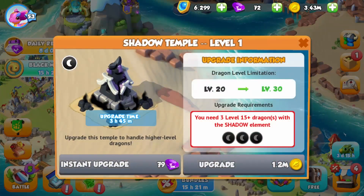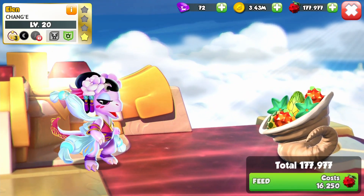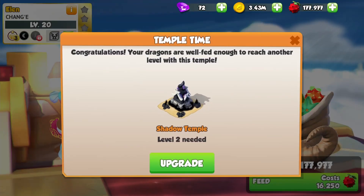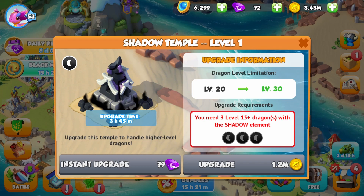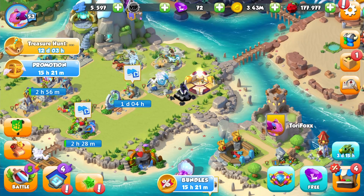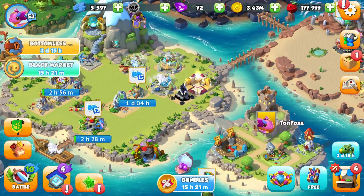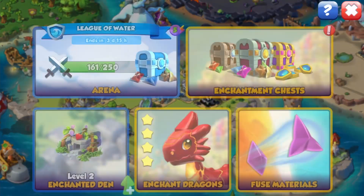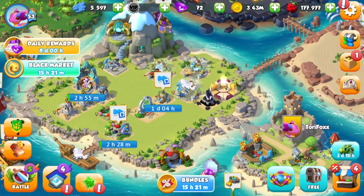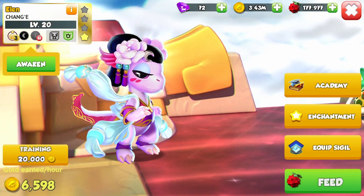We do have a shadow temple, so we can try and get our divine leveled up to level 30 today. Well, that's not going to happen — we won't have enough food. And I just got the shadow temple, but I need level 2. I don't understand: it allowed us to level up our divine dragon to level 20 without the temple, and now suddenly it's saying I need level 2. Oh, that sucks so bad. I don't think we have any shadow dragons. Our poor dragon, stuck at level 20.